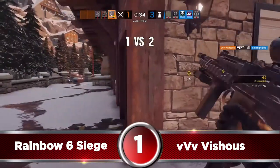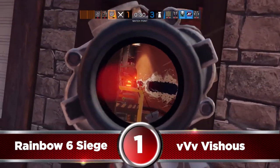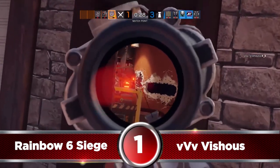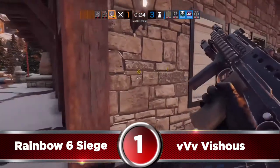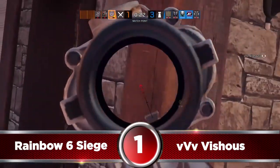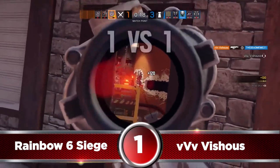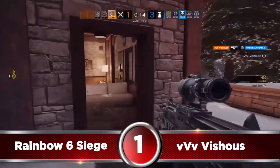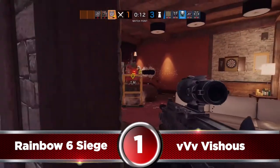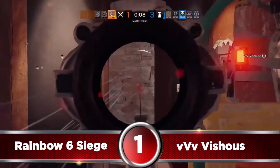The mistake a lot of players would have made here is after maybe the 2nd or 3rd pick, they would have ran straight in to try to plant that bomb. Once Vicious gets that 3rd enemy pick, he is going to try to push in because he only has a few seconds left, and then he secures the kill at the very last few seconds for the win. Great job Vish.